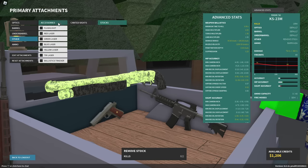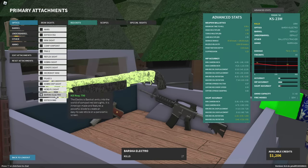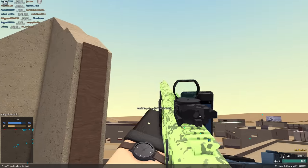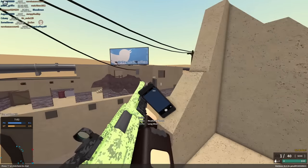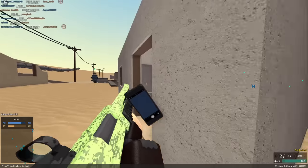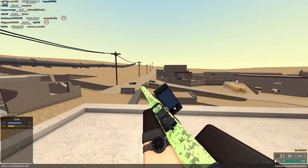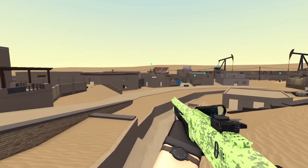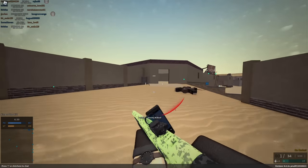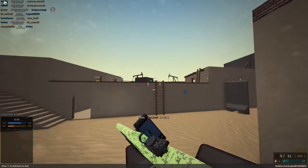If we were to slap on a ballistics tracker and a Barska Electra, and find somebody who's standing still, we can cross-map headshot. Assuming that somebody's taken at least 10 damage too, that would make this fairly consistent for one-shots. Point blank, hitting torso shots, you're gonna be getting those easy kills.